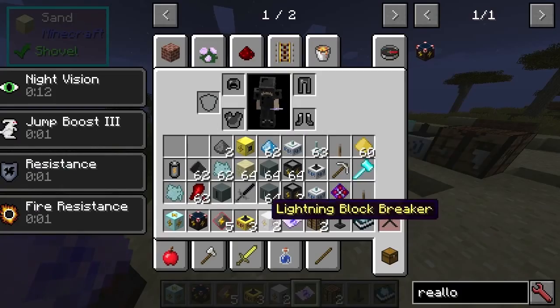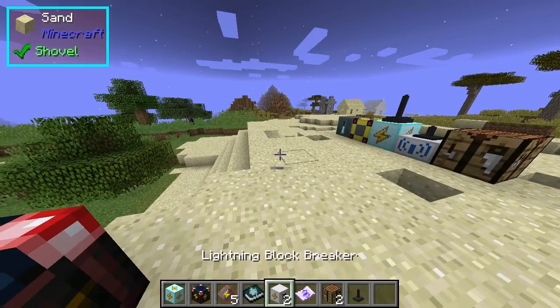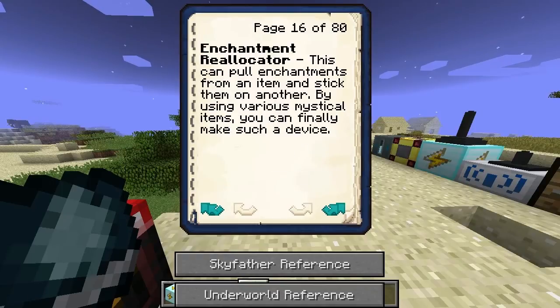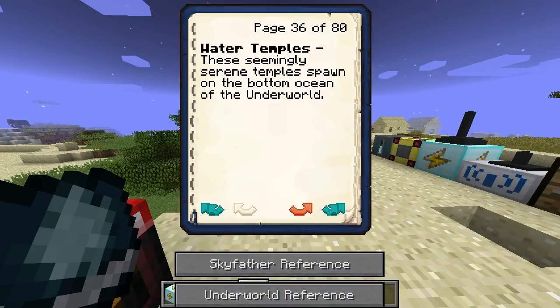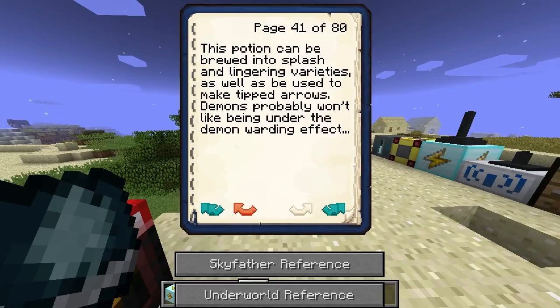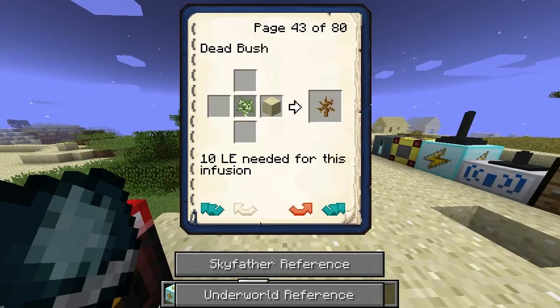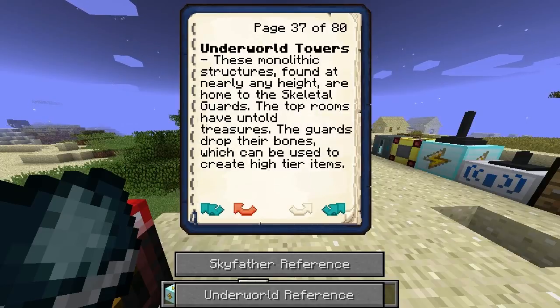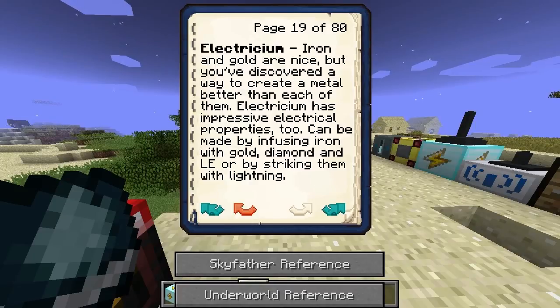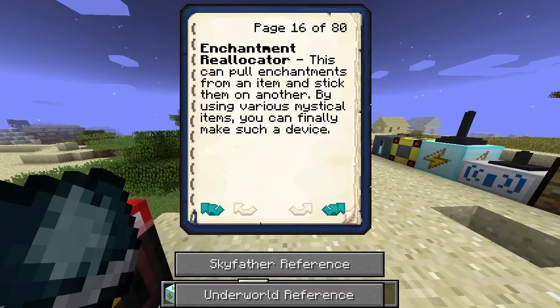I'm not entirely sure how this thing works. We may need to do something with the enchantment table. I'll need to look at the water temple and the stalactite ramparts. You can pull charms from one item and stick them on another.